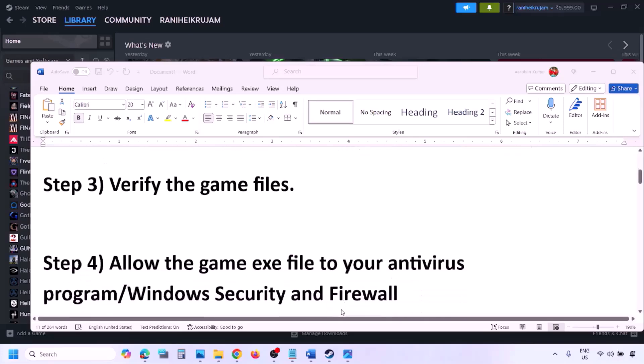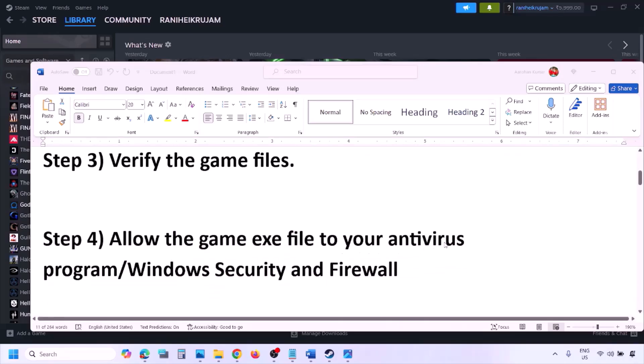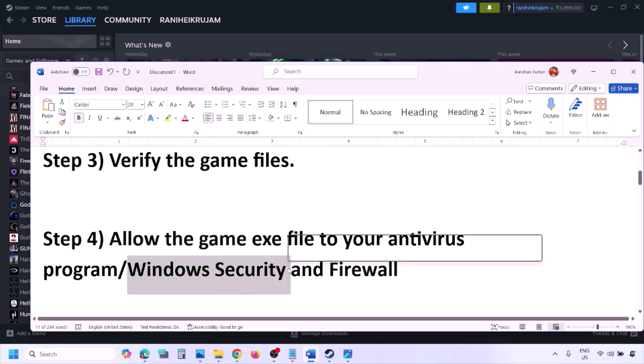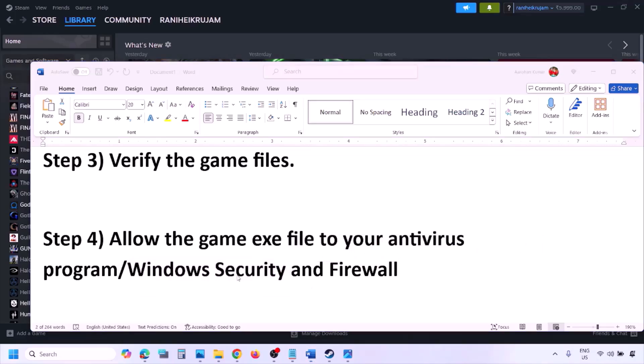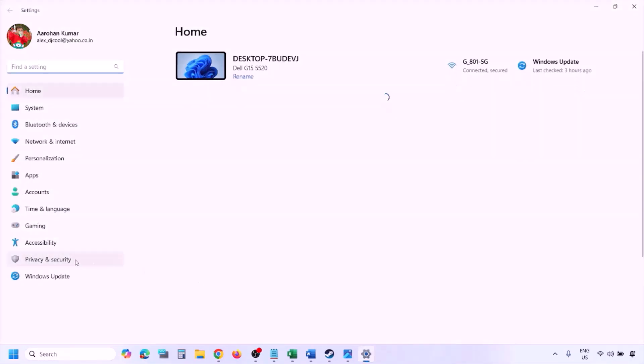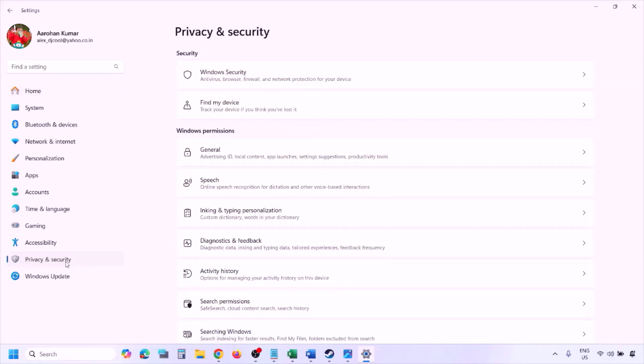The next step is to allow the game EXE file through your antivirus program. If you have a third-party antivirus like Avast, Norton, Bitdefender, or McAfee, make sure you allow the game EXE file. If you're using Windows Security, open Windows Settings and go to Privacy and Security (Windows 11) or Update and Security (Windows 10), then click on Windows Security.